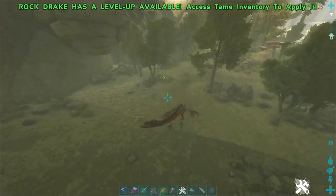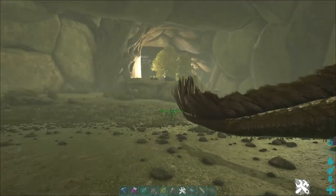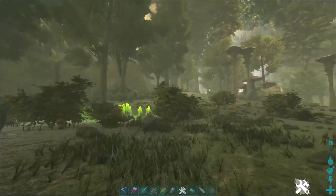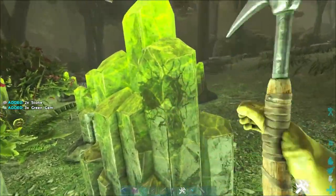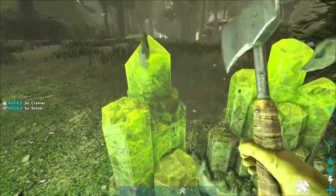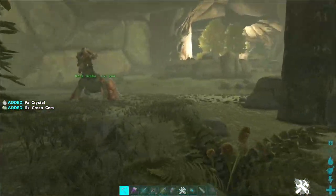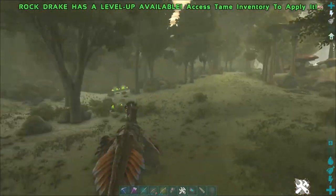When we get to the entrance, the first thing that you see when you get down there are these green rocks — these are the green gems. Really easy to get the green gems; the rest are more difficult. You smack them with a pickaxe and you'll get green gems. Don't hit them with the hatchet — as you can see you don't get as many. Use the pickaxe and you can stockpile on them really easily.